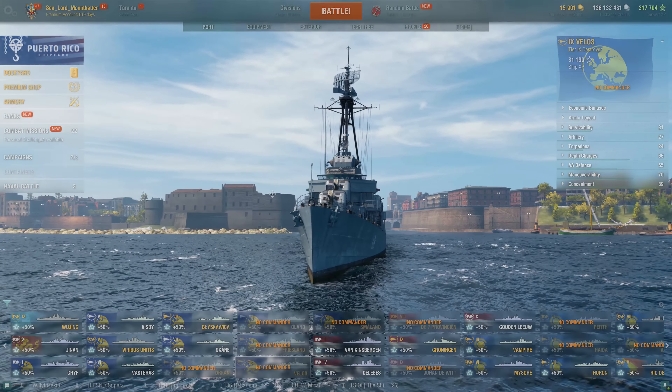Or outright for cash at the normal cost of a Tier 9 premium — around $80. Unfortunately there will not be a free way to pick up this ship, but if you have the doubloons coupon, you can get this ship for just under 15,000 doubloons, which is a pretty good deal for a Tier 9 premium.